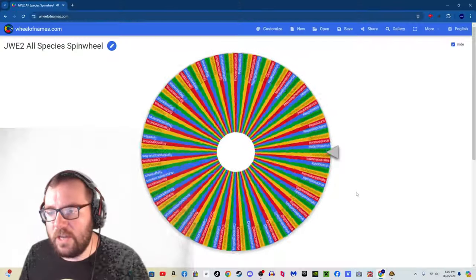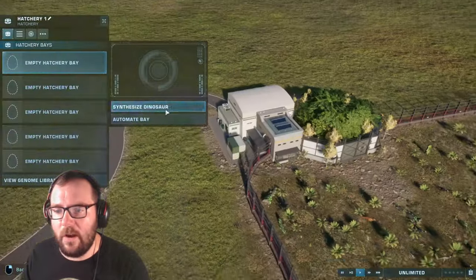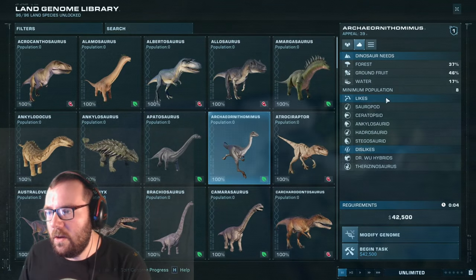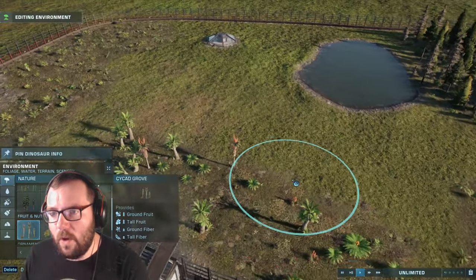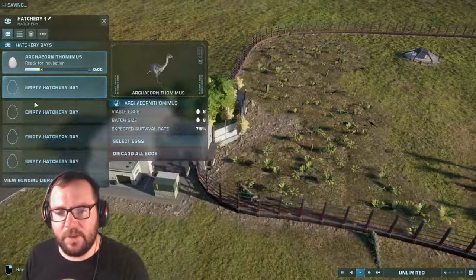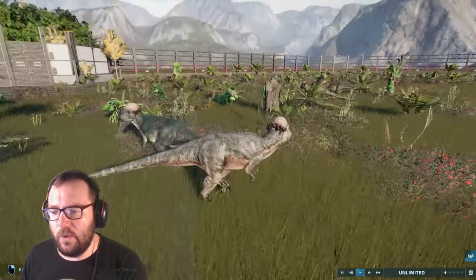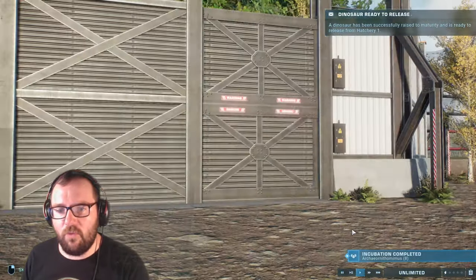Let's move on to creature number two. Our second creature is archaeornithomimus. We can easily have those share the enclosure with the pachys. Archaeornithomimus prefers ground fruit, so I don't want that to interfere with the pachys. The pachys are doing a social animation — that's cool. Let's release the archaeornithomimus!